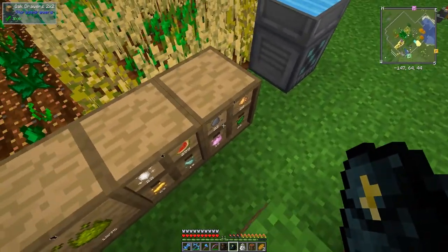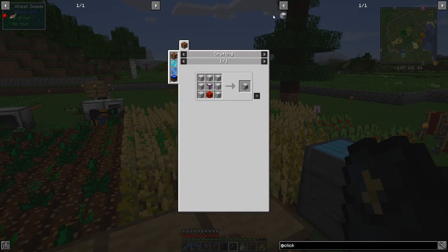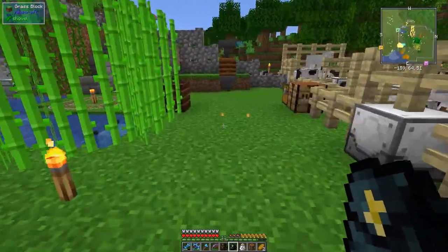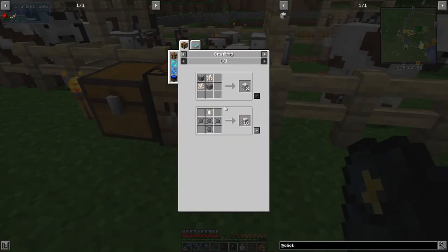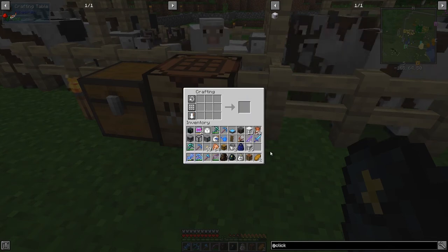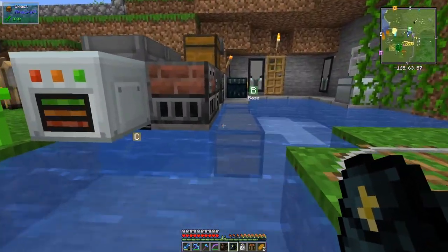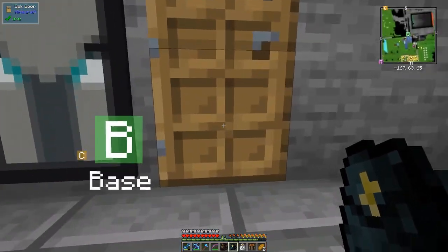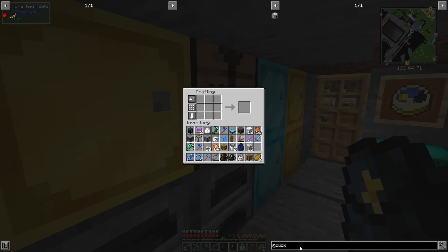Let me double check the recipe - yes, four diorite per clicker. That'll make 16 diorite. We can do that crafting over here and make the diorite, then craft the clicker. There's another trick I haven't done in this pack - bonsai hoppers. Let me have a look at bonsai hoppers.